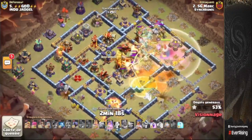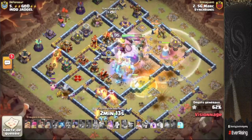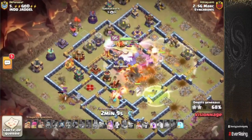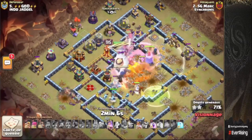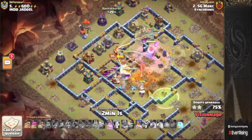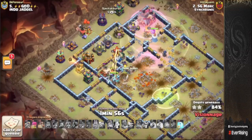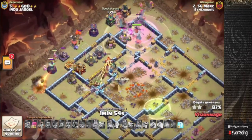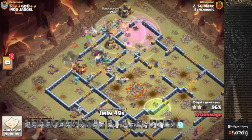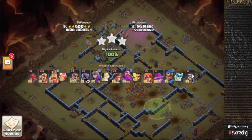We have a super dragon inside and a tornado trap spinning the king around, but once that wears off, the town hall is going to go down by the king as well. Fantastic king ability by Mark, absolutely powering through the base. Queen and royal champion working on the scatter, super minions coming out of the siege barracks to assist. RC ability gets popped off at around one minute ten seconds and it's going to be a sub one minute fifteen three-star for Mark. Fantastic attack by him.